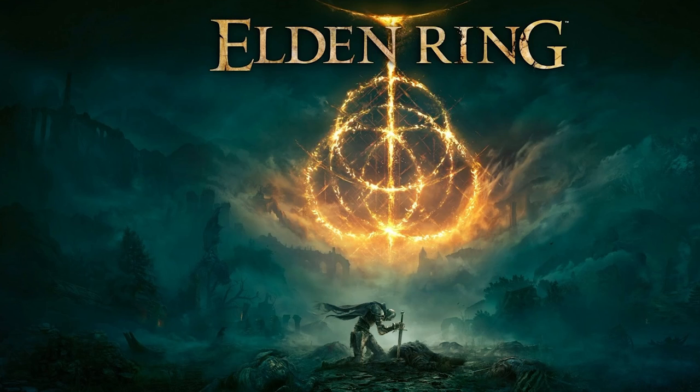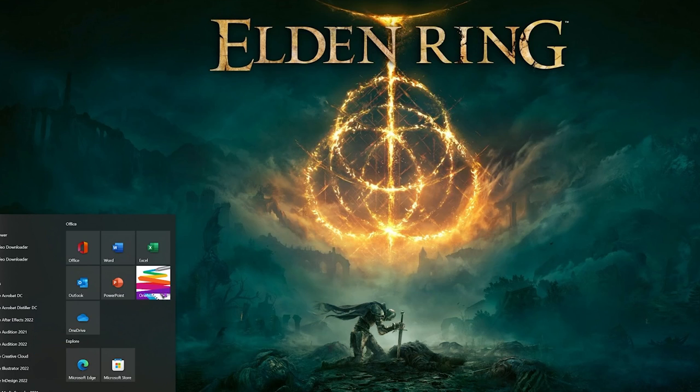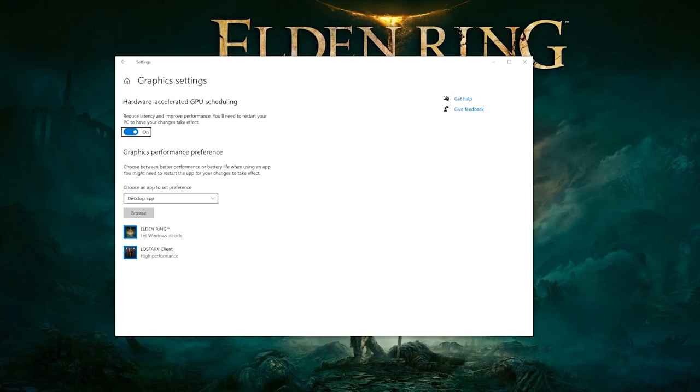Now let's move on to optimizing the game itself with DPI settings. What you need to do is go to the bottom left corner and type in 'graphics settings.' Once you're there it's going to open up the graphics settings section.